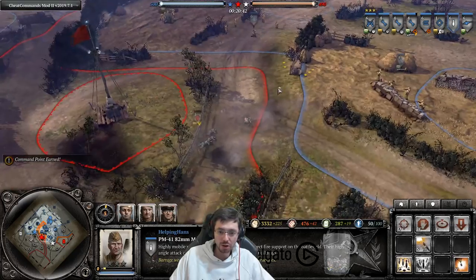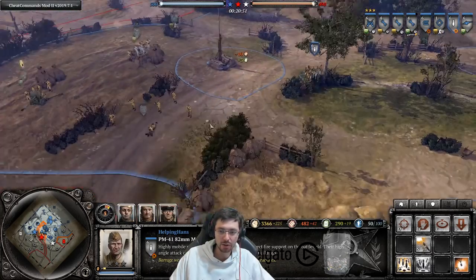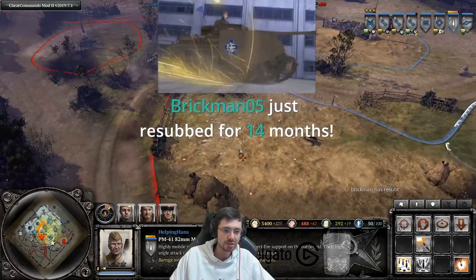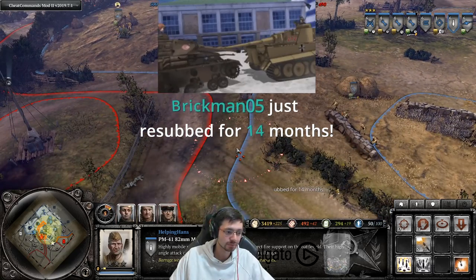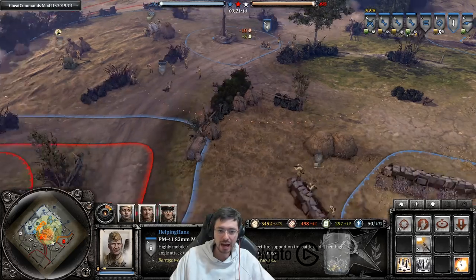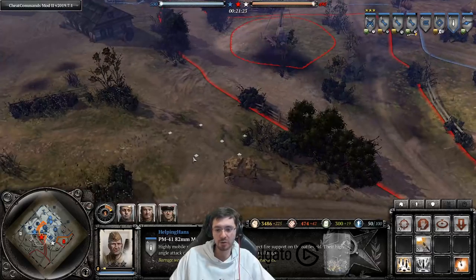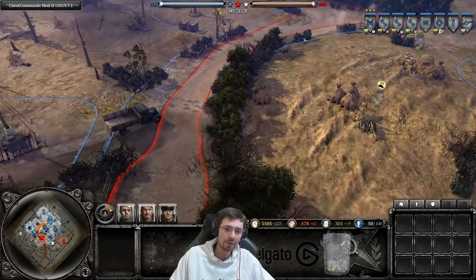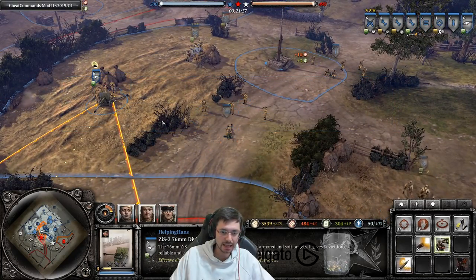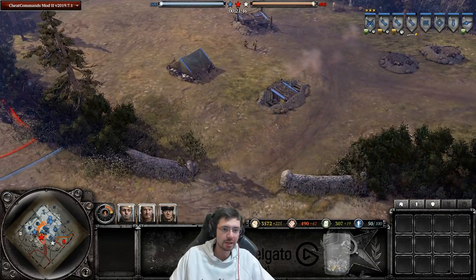Mortars are excellent against immobile, suppressed squads and are great for killing support weapons and machine guns in buildings. You can use the automatic fire mode or press Z to manually bombard a specific position. With munitions, the mortar can also drop a flare to give vision — useful for planning your next attack or identifying where an enemy MG is positioned so you can flank or bombard it.